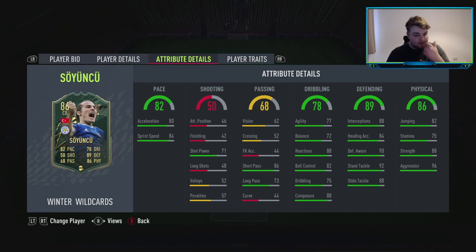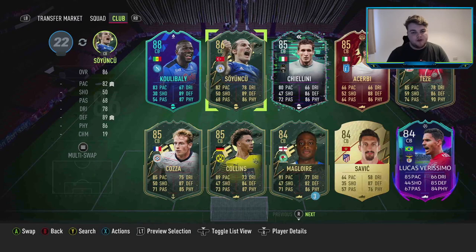He just wins the ball back for me so many times — I've watched him bully Mbappé and stuff. It's one of the few times where a promo card from the Premier League has fantastic value for money. You'll see that with a couple of players in this team. The players who aren't from the big nations or aren't from the big clubs in the Prem are actually very affordable. Söyüncü goes into the team — absolutely insane card. Could not fault him at all from my experience with him.